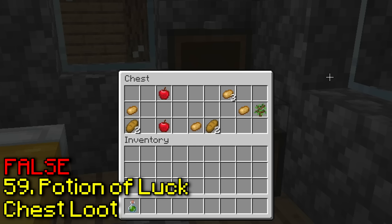Apparently minecarts with an attached block now stay together when you break them. Oh, it's actually true — I'm pretty sure this never used to exist. That's cool.